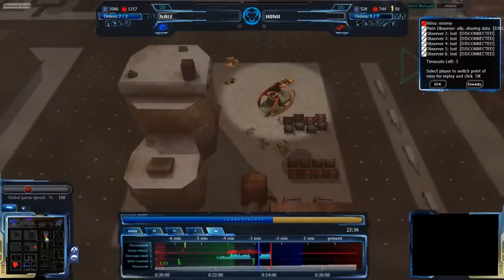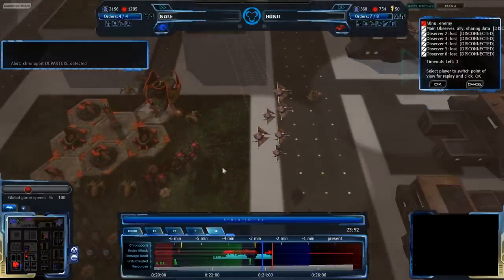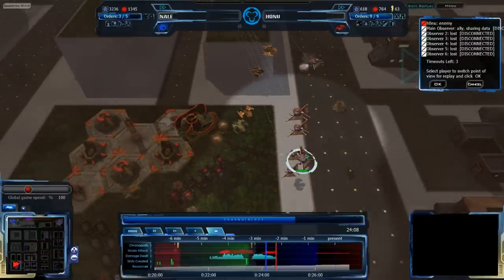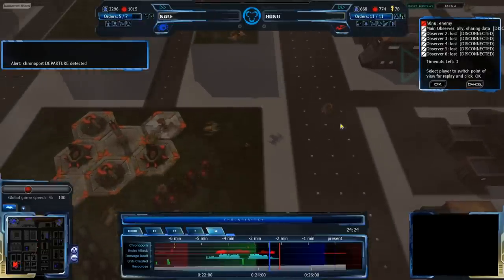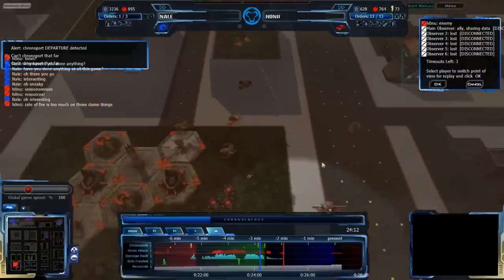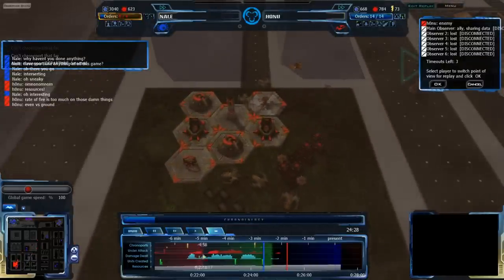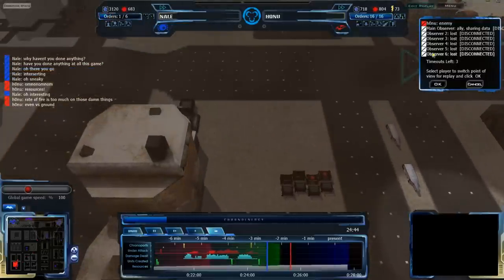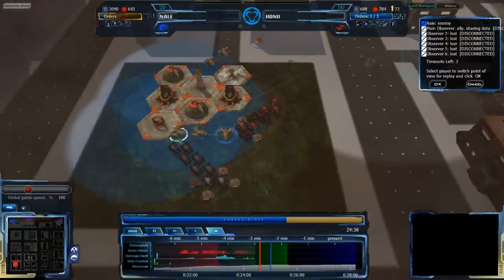Nail does not have weapons, but he does have Sepuligos coming into the main base. The Inceptor comes in to try to help but it dies way too fast. Another Inceptor comes in and is a bit more effective, but the Sepuligos have attacked and destroyed it. The Chronoport has now happened — Honu has destroyed what he could of the Sepuligos, leaving six of them to Chronoport back. He will be able to stop everything. The Inceptors have died and this Red Time Wave is going to be carrying death for Honu.